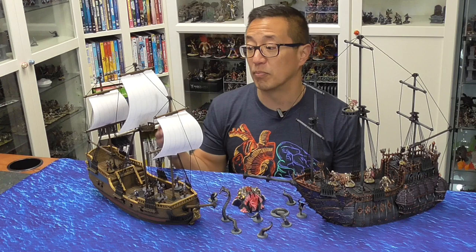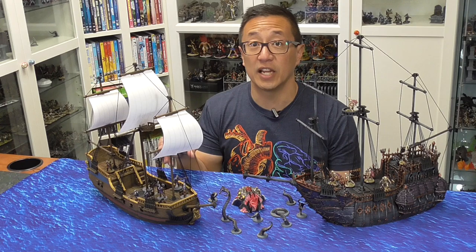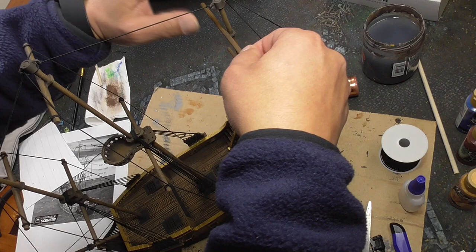You will need string to do the rigging. I have links for how I got this flexible elastic string, which worked really well. Make sure you check out the Blood and Plunder Facebook page because there's a lot of resources if you want to know how to make these up.